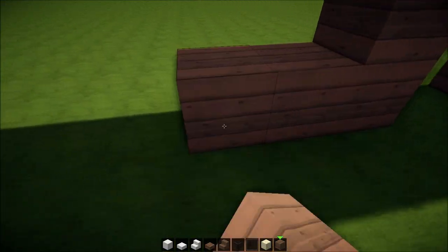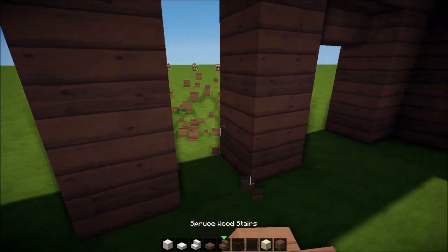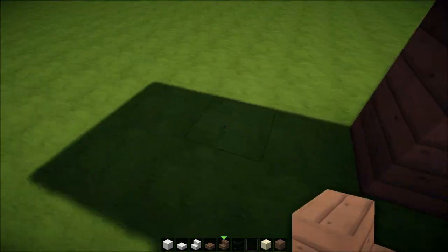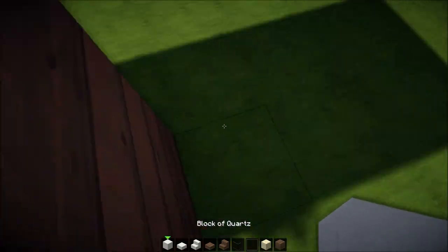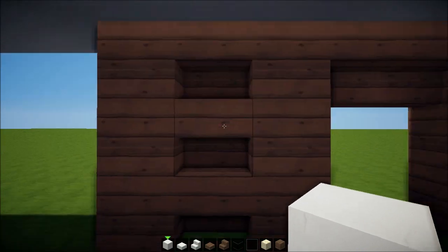It's gonna be like a wall here. Let me just shape it out a bit — add some more shapes like that. Now count five blocks away from this pillar: pillar, doorway, pillar, pillar, pillar, and now one two three four five.